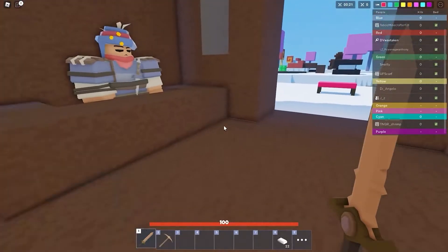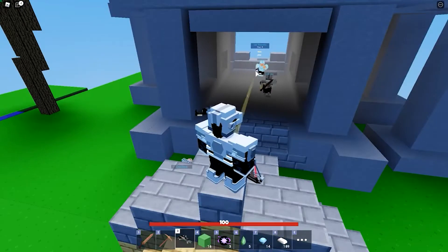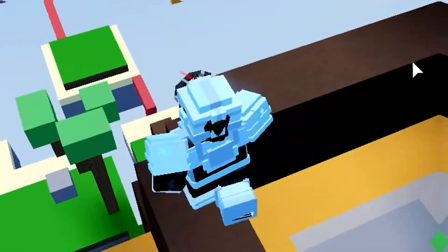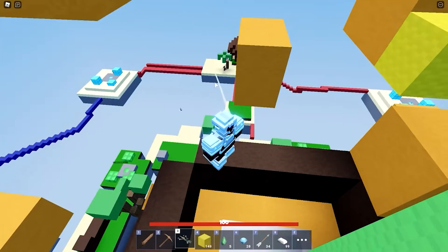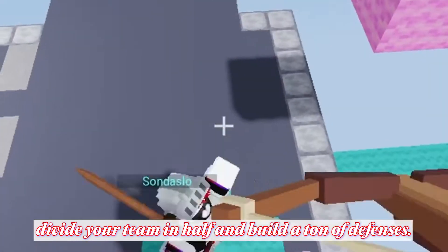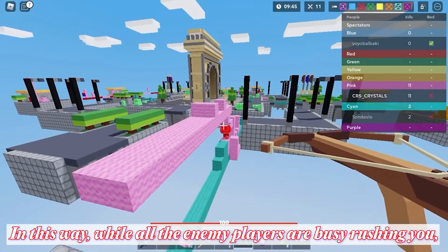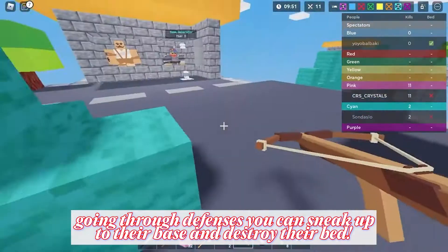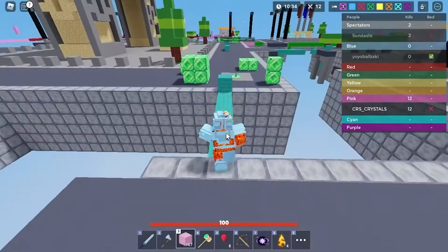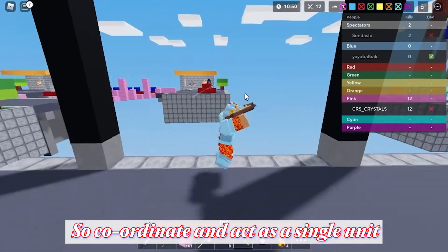Another great strategy in Bed Wars is acting as the third party. This is a technique veterans use — it's simple but very effective. You wait for the opposing players to rush you first. Instead of going at them from the front, divide your team in half and build a ton of defenses. While all the enemy players are busy rushing through your defenses, you can sneak up to their base and destroy their bed. This technique is very effective but requires a bit of coordination among the team, so coordinate and act as a single unit.